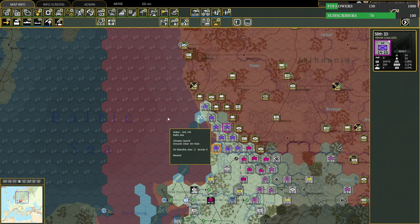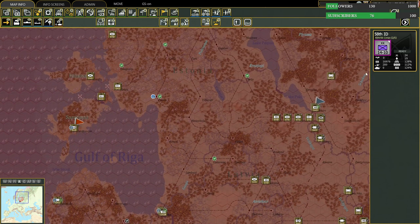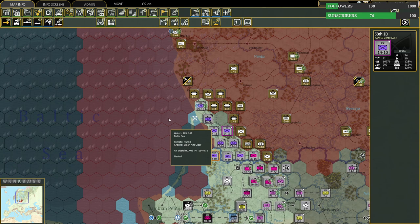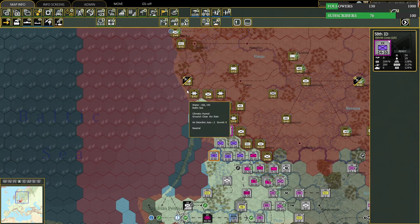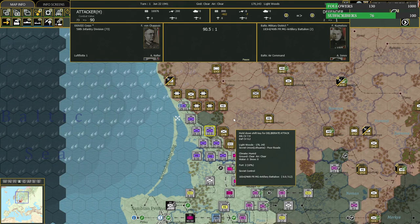Yes, fog of war is enabled — this is just what our intelligence shows. You don't need to use ground support when you're at very high odds for an attack — it's wasted; better to save it for stronger attacks. I set the air up as AI, but we can take that off. We really don't need much right now.